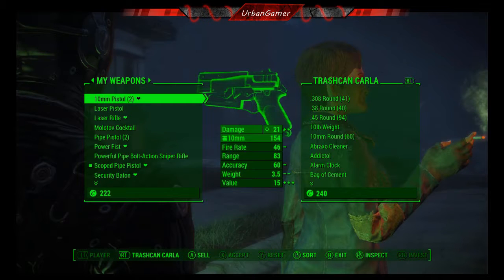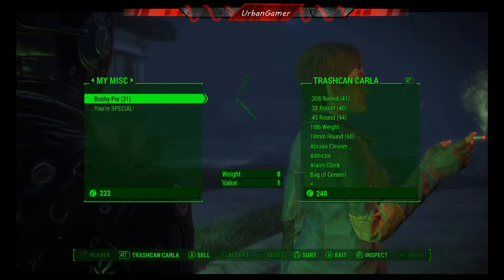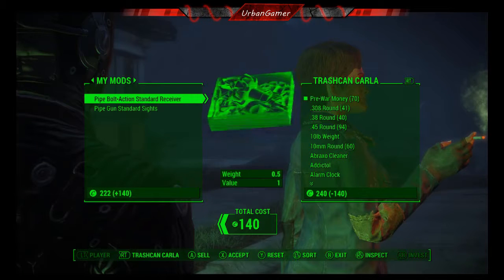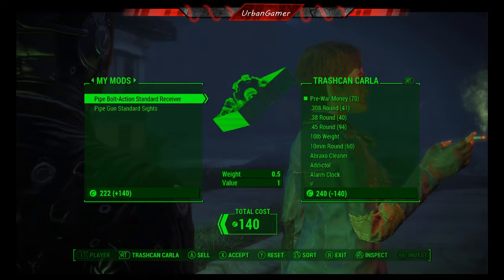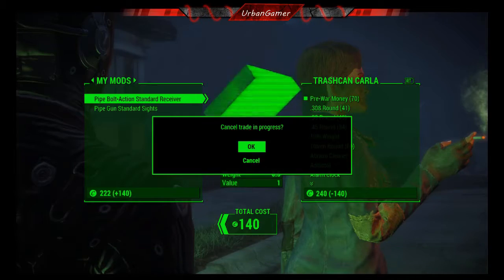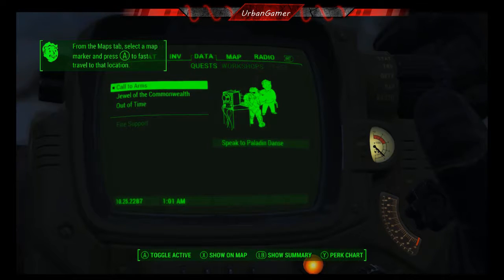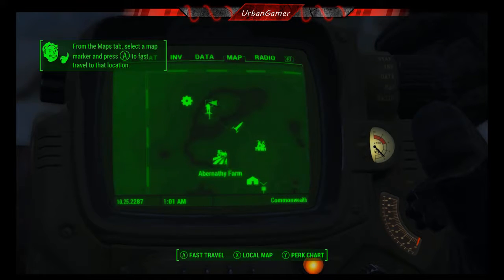Let's go to inventory — junk. All that and only 140, that's it. That's not worth anything. Oh well, let's go to the map and fast travel somewhere.